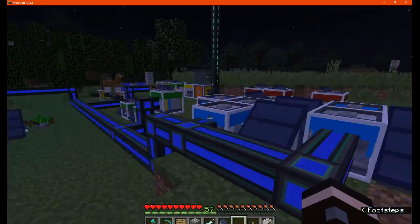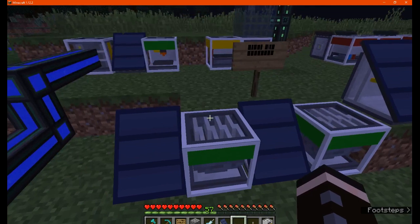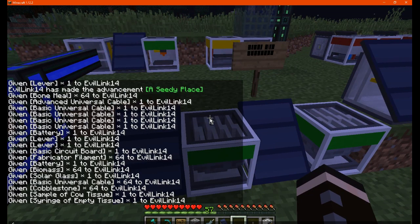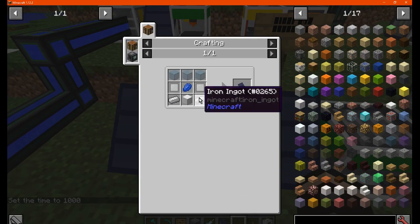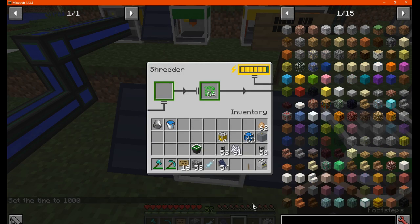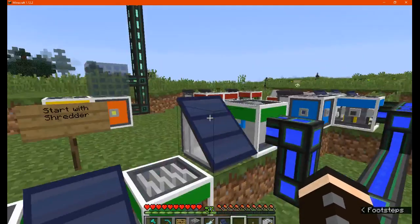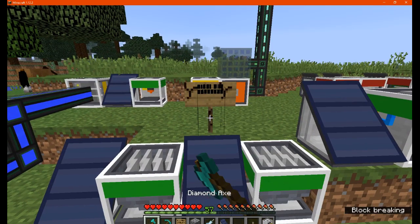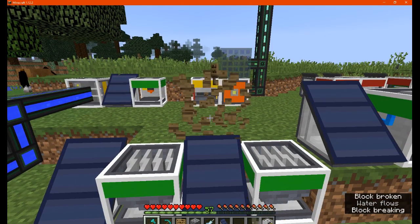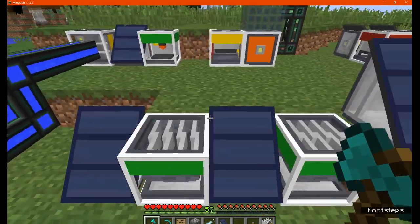For power there are a few options, but I've just gone with a few solar panels here for the sake of it. I would definitely recommend getting power from another mod first until we cover the other features — probably just a coal generator of sorts from another mod.